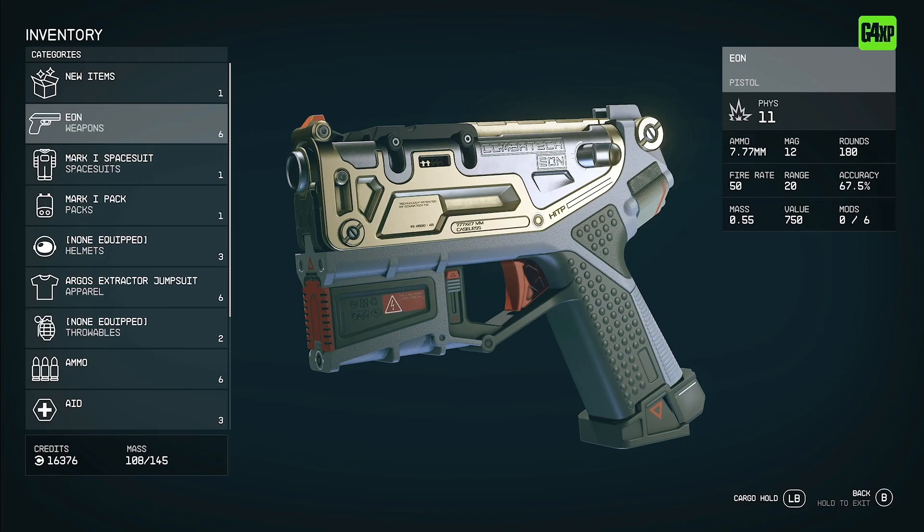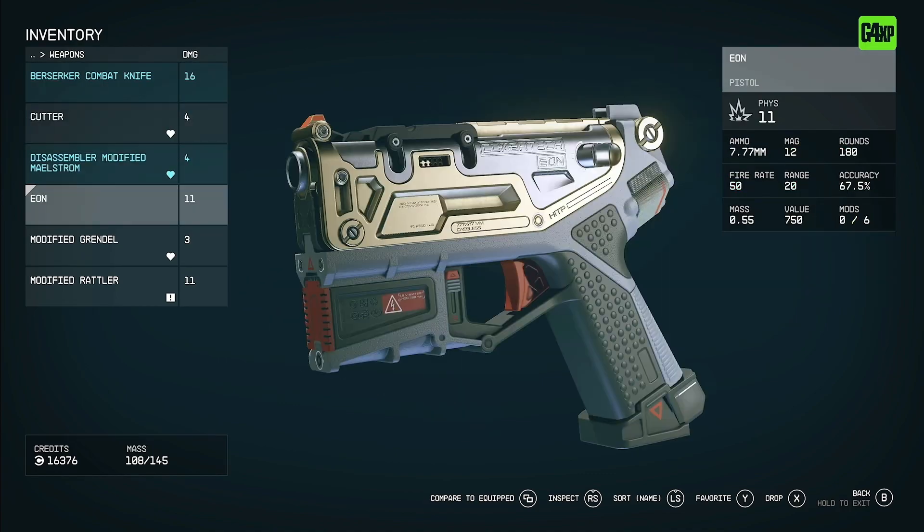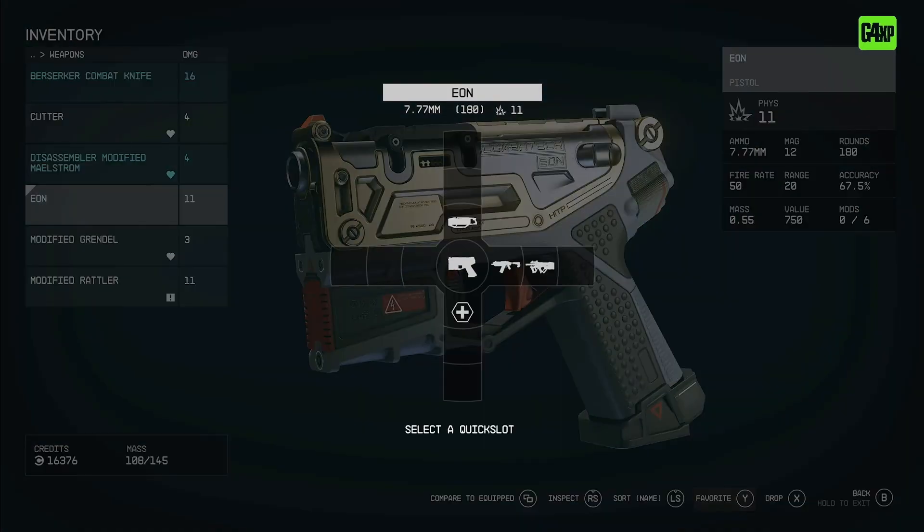So we've got a number of weapons in our inventory. We want to equip one of these in a slot. It's very simple — just go to the weapon you want to equip. You'll see down the bottom there are a number of options, including, for Xbox, Y for favorite. It'll be different for PC. So I just hit the Y button and it'll bring up the D-pad options. With a controller, I use D-pad left, right, up, and down to select the slot, and then I hit the A button to select it. It drops it into that slot.